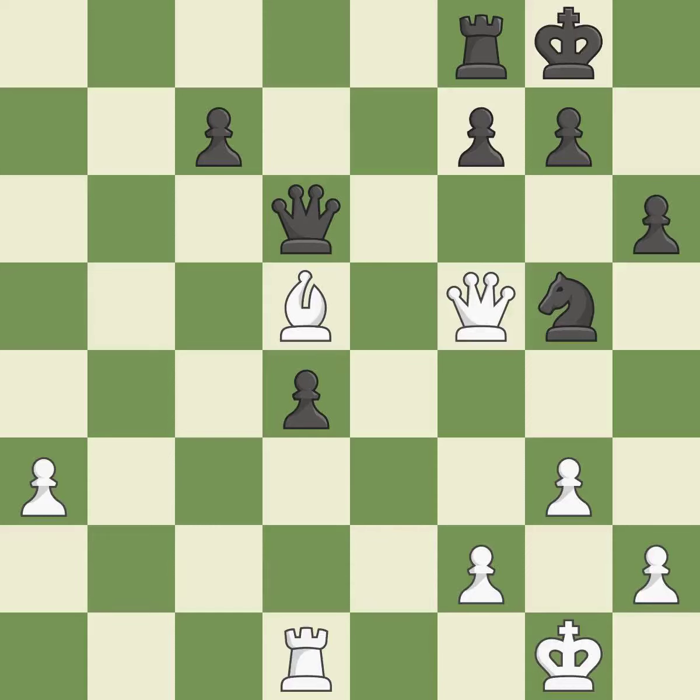This threatens to win a queen — it is a mistake. This leads to losing a queen. There was only one good move in that position — it is a blunder. This wins a queen. This is the only move that works. This was a game-changing move, giving black a winning position — it is a great move.